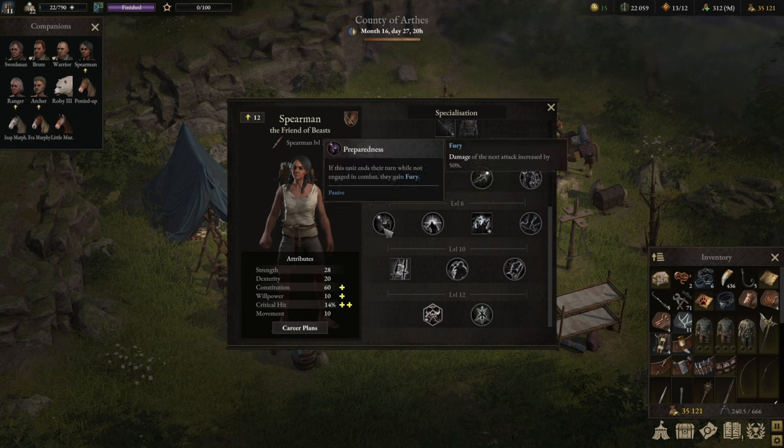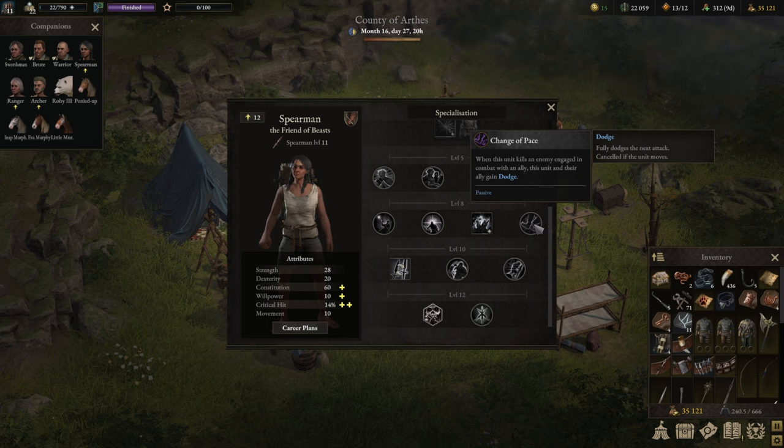Further down the line, there are a couple of options. I personally like Preparedness because it gives Fury, and the upgraded version gives Riposte on top of it if you end your turn while not engaged in combat and next to an ally. That is fantastic.